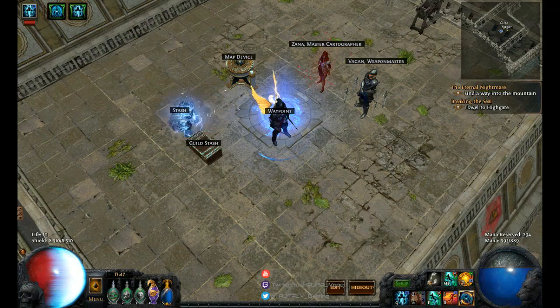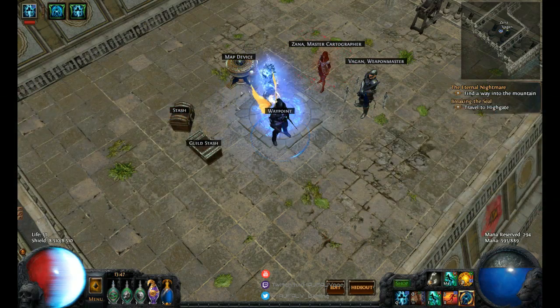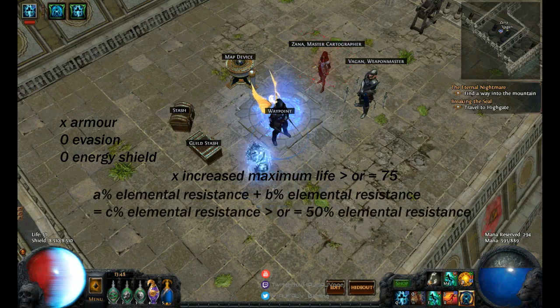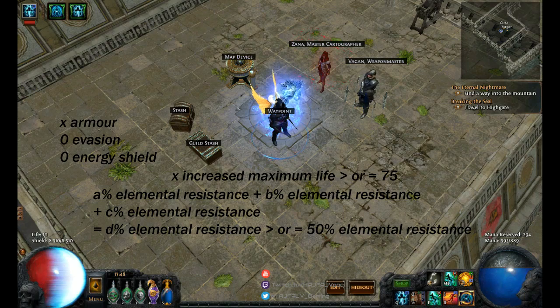I'm going to start by looking at the Marauder class, since the Marauder class is the pure armor class in the game. A pure armor-based helmet with 75+ maximum life and two elemental resistances adding up to 50+, in standard at this point, sells for one Chaos Orb. If we change that so we have 75+ maximum life and three elemental resistances adding up to 50, then you sell it for five Chaos Orbs — a significant difference.